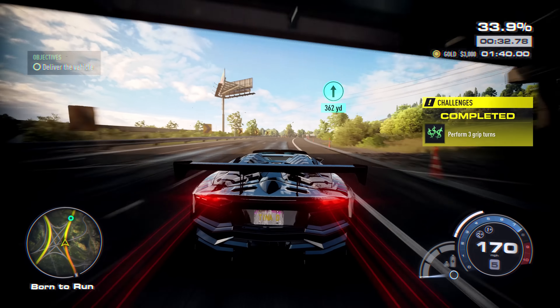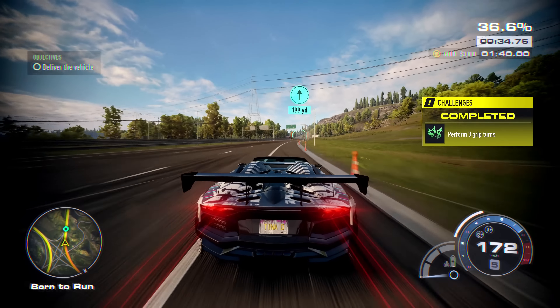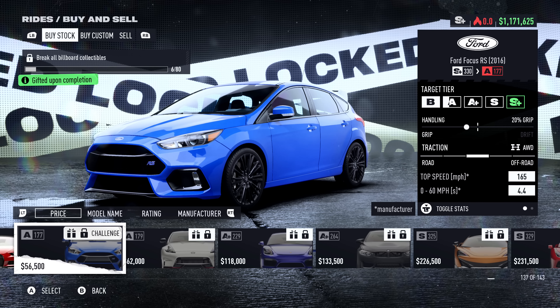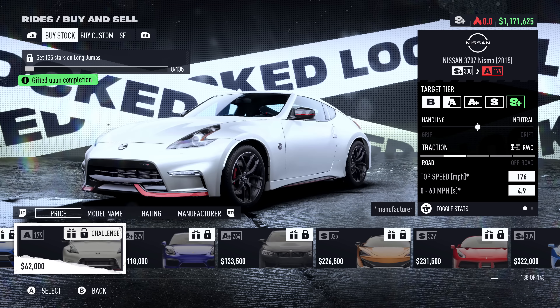That covers all of the cars awarded from race events. The remaining ones are unlocked by completing all of the activities and collectibles. If you break all of the billboards, you'll receive a 2016 Ford Focus RS. 135 stars on long jumps unlocks the 2015 Nissan 350Z Nismo. 90 stars on all speedruns unlocks the 2015 Porsche Cayman GT4.